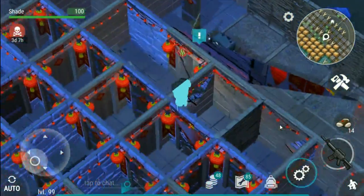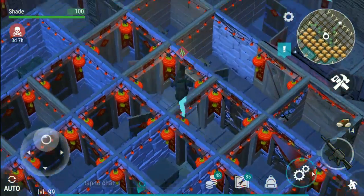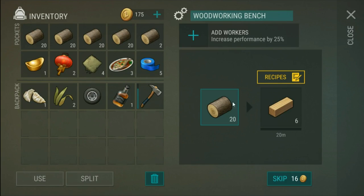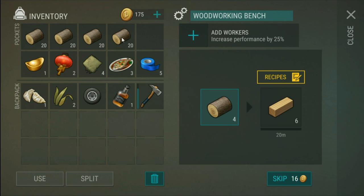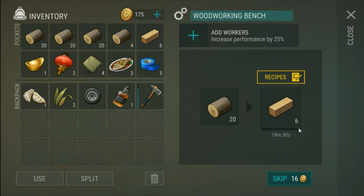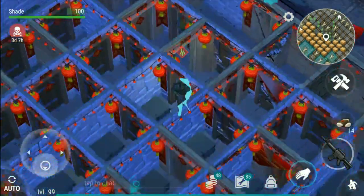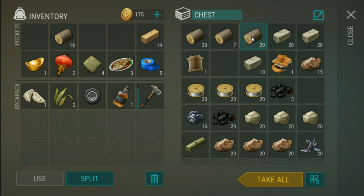I've already got seven of them — I'm going to have enough to make another level three wool, I believe. I might have enough for two actually. I already had six in there — one short. Let's just stash all this away. You can only actually have two woodworking benches, which is unfortunate.